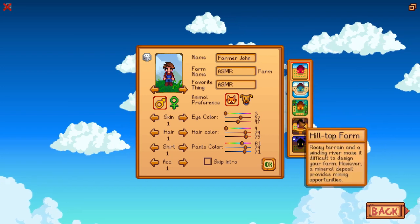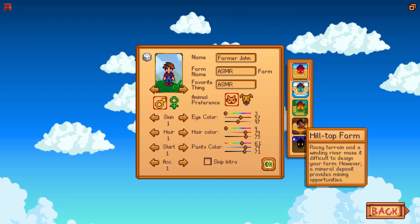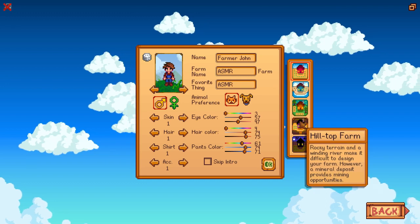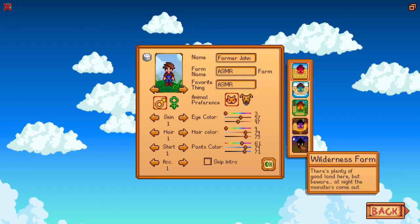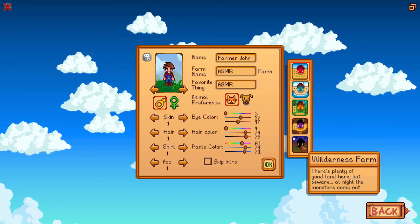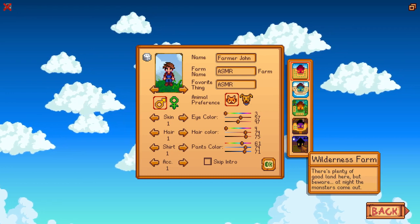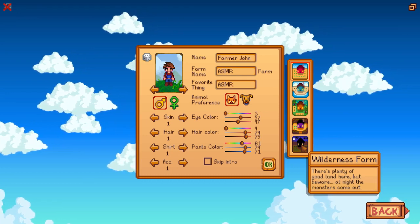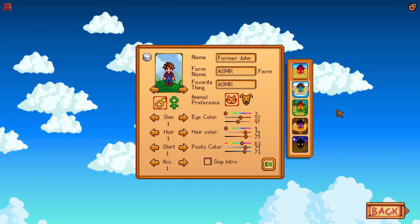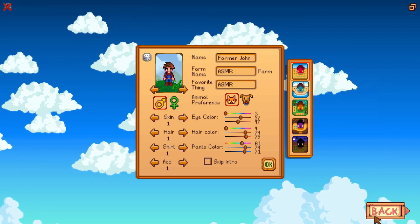That sounds pretty nice, but spread across islands might be a little tough to travel between. We've got a Forest Farm — the woods limit your farming space, however the bounty of the forest is nearly at your doorstep. Then the Hilltop Farm — a rocky terrain and a winding river make it difficult to design your farm. And the Wilderness Farm — there's plenty of good land, but at night the monsters come out. That one sounds a little scary, so I think we'll go with the standard farm.